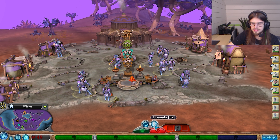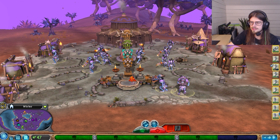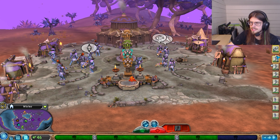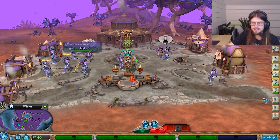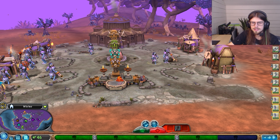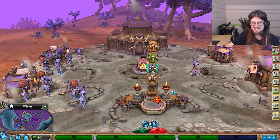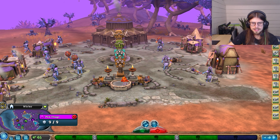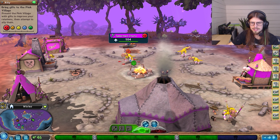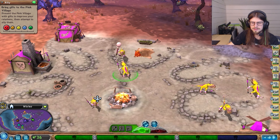I think what we're going to do is head over there - we're going to use fireworks, put our differences aside, and try and befriend these guys. So we've got two didgeridoos already. Let's get these guys on the maracas, get these guys on the didgeridoos. There's so many of us. Let us head over to Pink Village. We're going to put our differences aside with these guys.